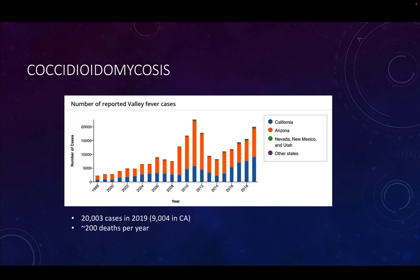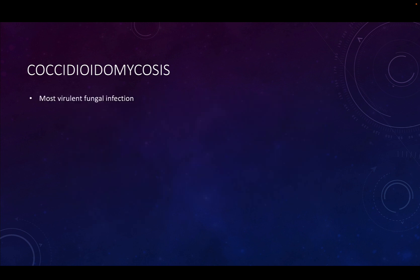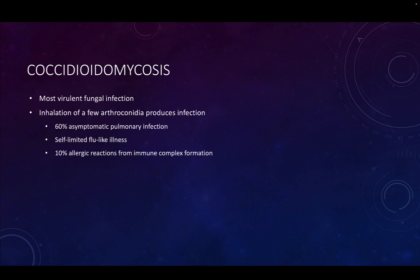Arizona is usually first. So if you're going to practice medicine in these areas, or you're going to be a clinical laboratory scientist in these areas, this is what you have to consider. Of the fungal infections we're going to talk about, this is the most virulent — it's the one we have in our area. We have coccidioides, which is the most virulent, and part of that is because you need to inhale very few of the spore structures in order to produce infection.